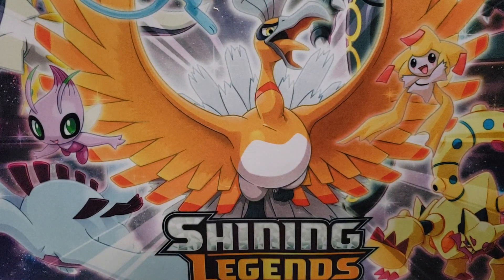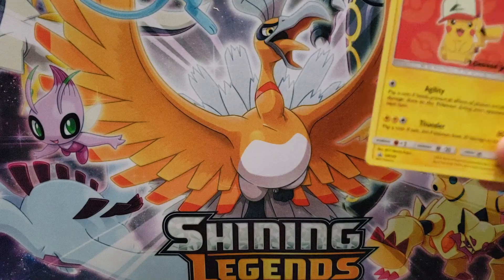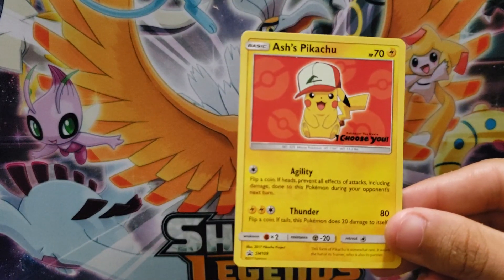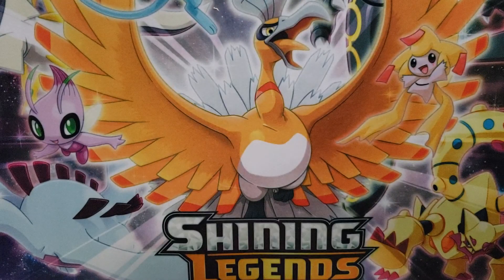Let me get my handy dandy scissors and we will see what is inside. Okay, promo card — Ash's Pikachu. Pretty cool. Put that off to the side. And we got our six packs.